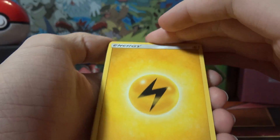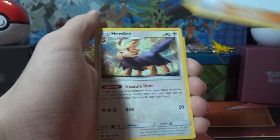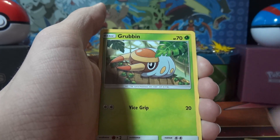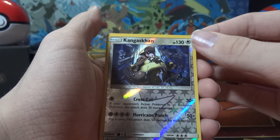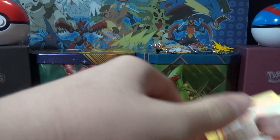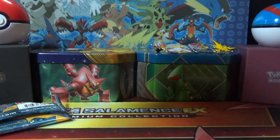Started off with the GX. Lightning energy, Spinda, Lillie, Herdier, Sandile, Snubbull, Grubbin, Wishiwashi, and Kangaskhan — which is a holo, I gotta have it. And Incineroar. Not the best pack, but I got a holo Kangaskhan, so that's a plus. We're keeping count.